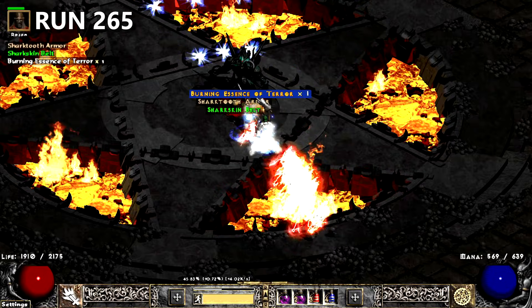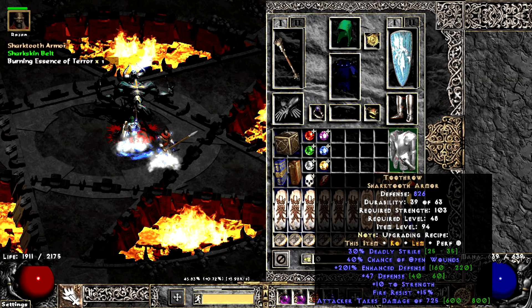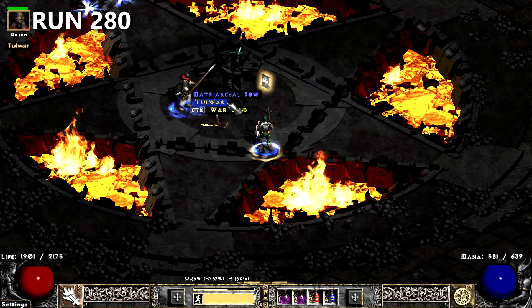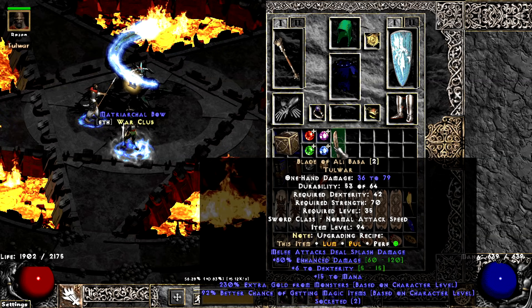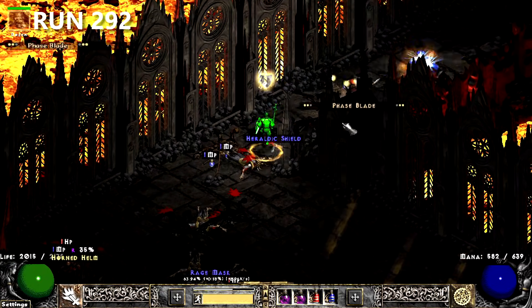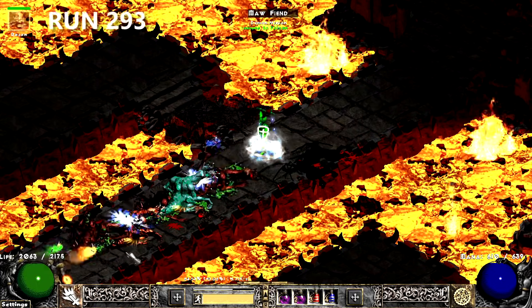Another 2 runs, and Diablo drops a mid-rolled 2-throw. For some reason I'm showing you an Alibaba — I think it's because I haven't found anything in 15 runs. Another 12 runs go by, and I'm sad to say this unique Phase Blade isn't an Azerath.